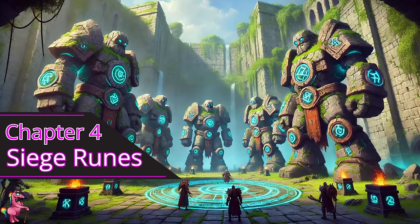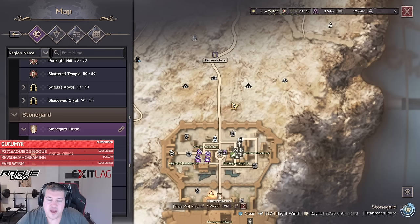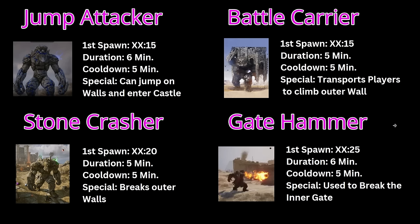The four siege runes out here are what the attackers can fight for. Depending on which siege rune you take, you will gain access to different golems. One of the leadership positions in a guild needs to capture a rune for five seconds — damage does not interrupt the capture, but hard CC does. On siege rune number four you can get the Jump Attacker, available right away. Others like the Stone Crusher get their first spawn later, and that can determine a guild's tactics on positioning.